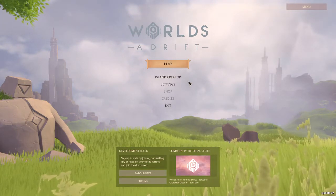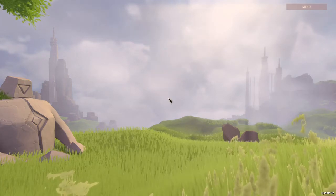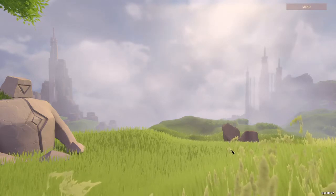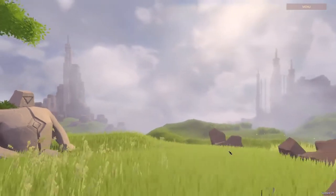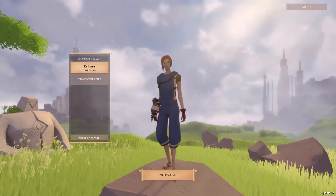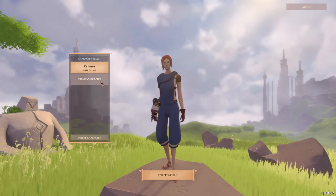We'll hit play. I'll look at the island creator in a later video. And this is Calamus, who will also be joining for a later video. So to start, we'll go to create character.